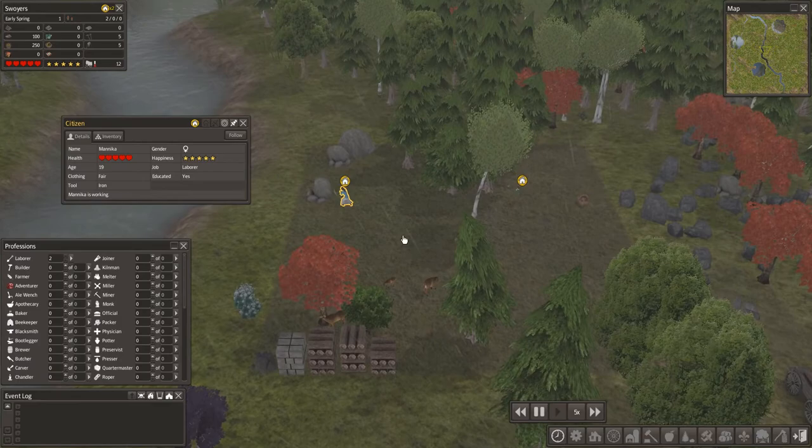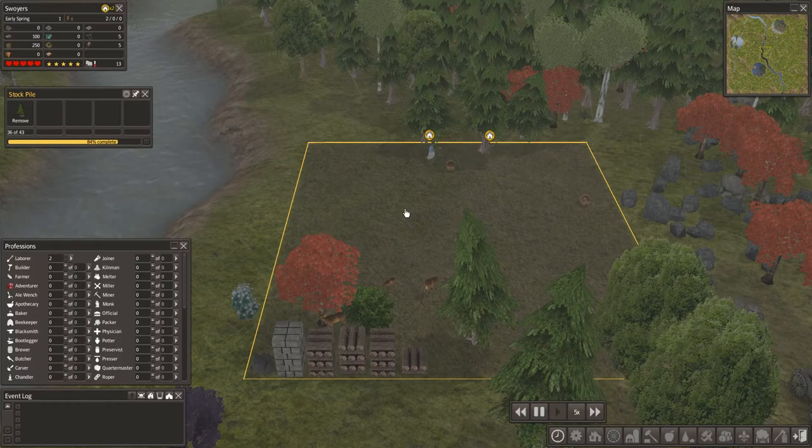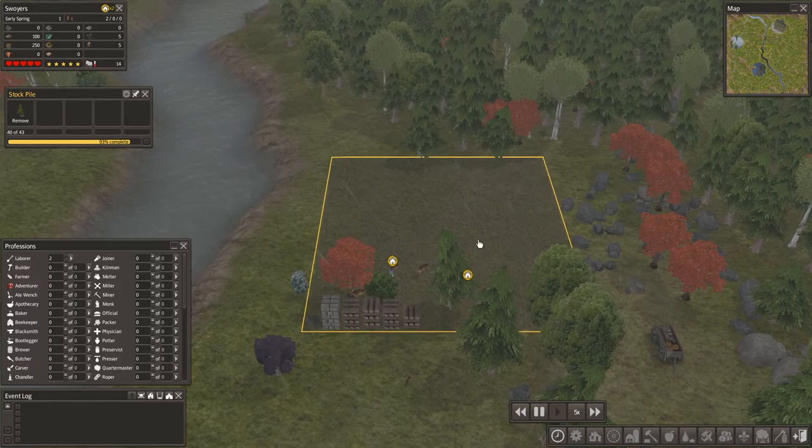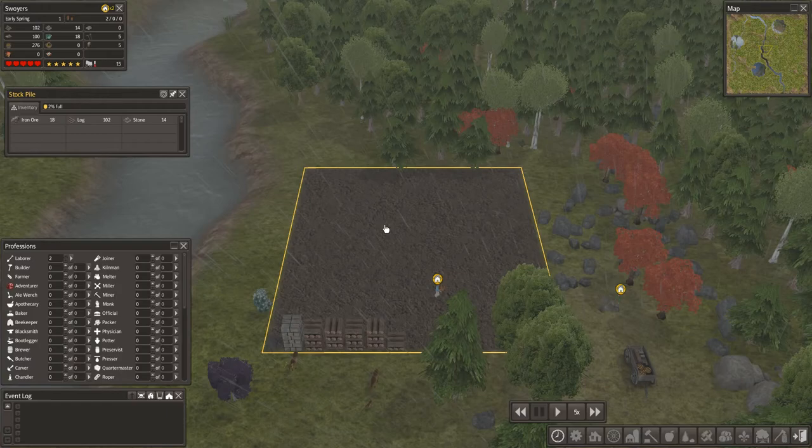The deer obviously have no clue what's gonna happen once they're finished. The stockpile is just made straight on top of the resources — they just put them straight down there. They don't haul them back somewhere or clear the area. It's just fine. We're already using the stockpile, although it's technically not a stockpile yet. Now it's a stockpile.